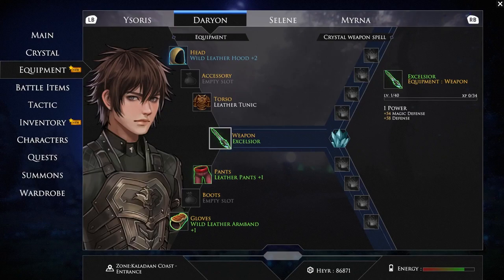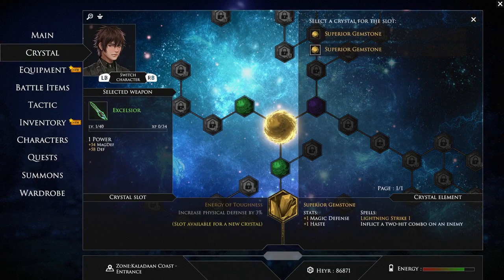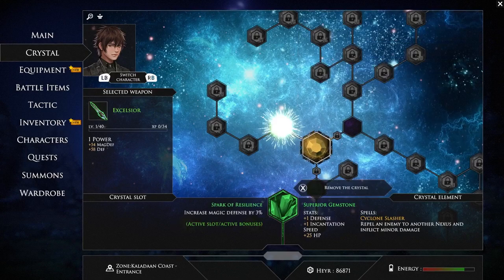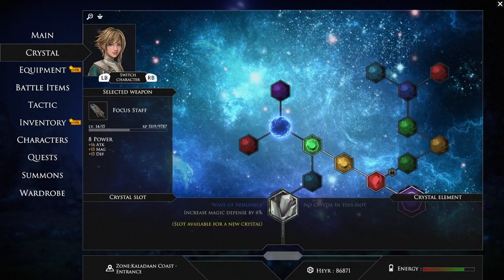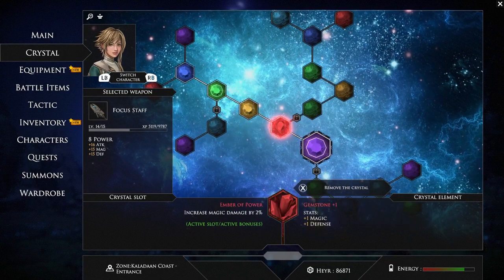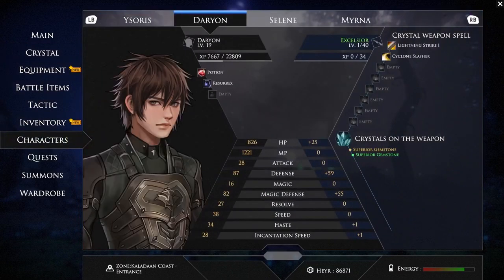Now let's add some crystals. In Edge of Eternity, there are crystals you can find in-game that allow you to improve the stats of your characters and unlock spells and elemental attacks. For example, if you equip Darien with a Thunder Crystal, it'll unlock the Thunderstrike attack. If you look at Selene's setup, you can see she uses different combinations of crystals to upgrade her magic, her constitution, and unlock new spells. Each weapon can have different combinations of crystals, so it's up to you to choose the one that suits you best.